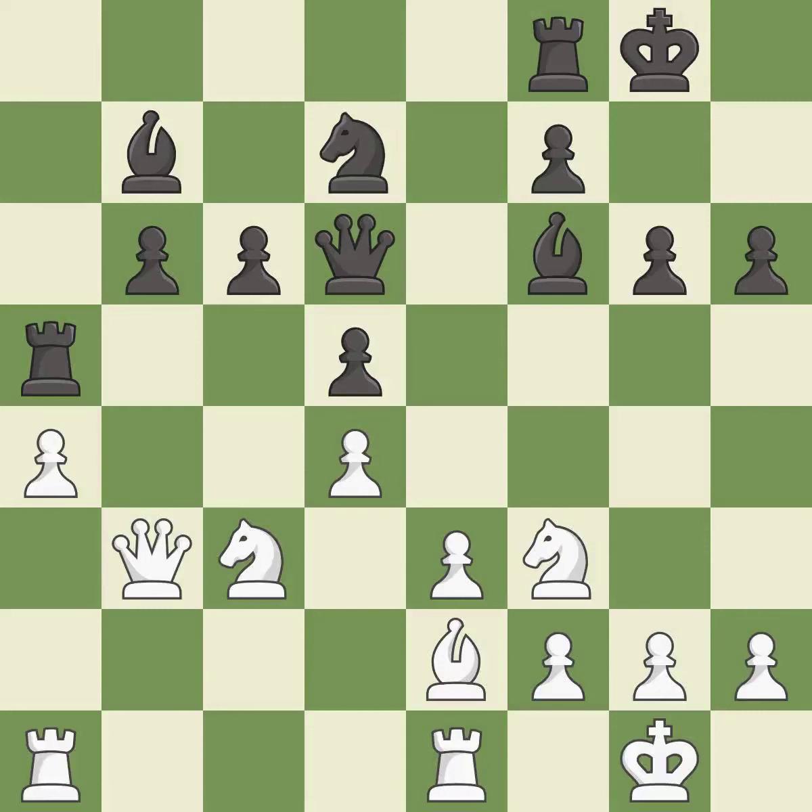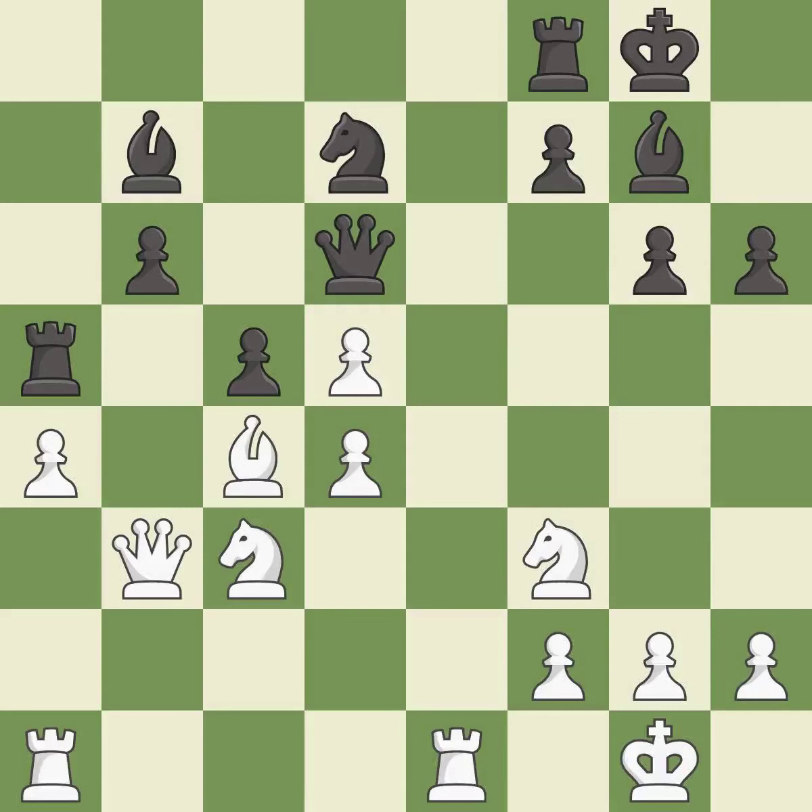It is a mistake. This threatens to fork pieces. This prevents the opponent from being able to fork pieces. This threatens to create a passed pawn — it is an inaccuracy. This is the only good move. This threatens to win material. This makes a passed pawn, meaning no opposing pawn can challenge it on its way to promotion.